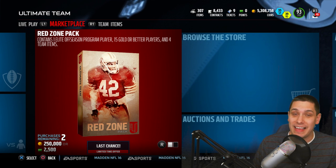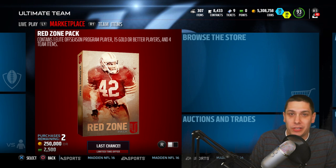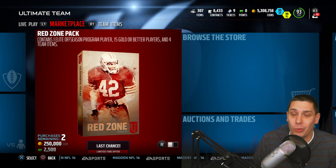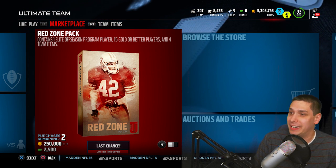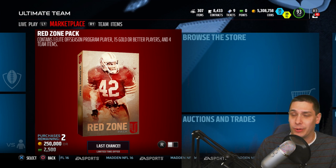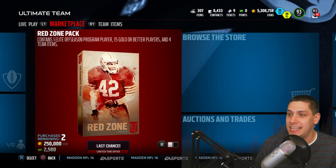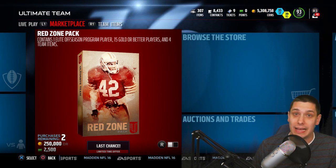These things are 250,000 coins though. I don't know what EA is thinking - 250,000 coins, you get 15 gold or better players, which in fairness would get you pretty close to being able to do a large quick sell. If you even got crappy golds you could at least put those into sets, get yourself closer to a large quick sell. But how often are you gonna hit a 250,000 coin large quick sell? Not very often. It does also contain a guaranteed elite offseason promo player, so at least you get a guaranteed elite out of it. For 250,000 coins I still think EA is absolutely insane, but what are you gonna do?